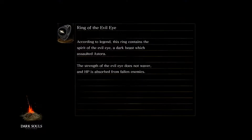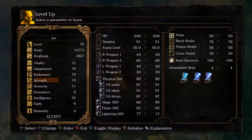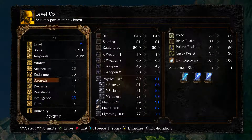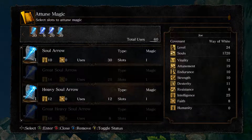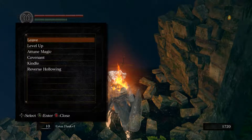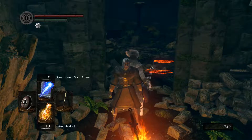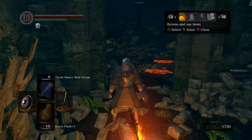Now we just use one of those Homeward Bones to return to the last bonfire — so we don't get killed by the Stone Giants. We can now use our souls to level up, which will go into Intelligence. I'll take one Attunement so we can progress towards the next slot — we get the next slot at 19. I'll attune my spells. My last slot will be another soul arrow, so I can use 90 soul arrows. Leave the bonfire. I think now I'm out of time to record for today, so that will be for now.